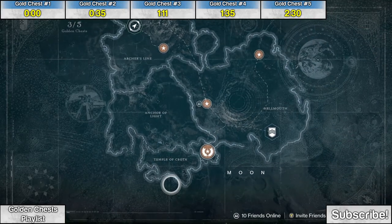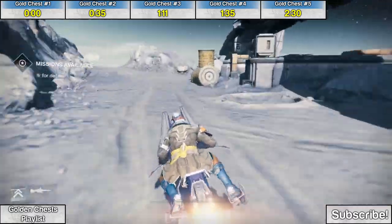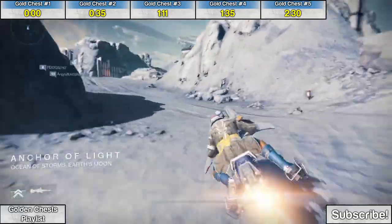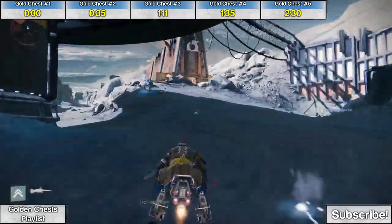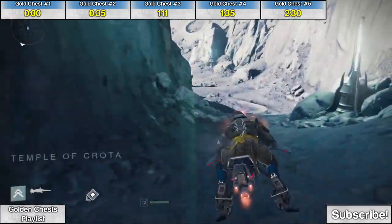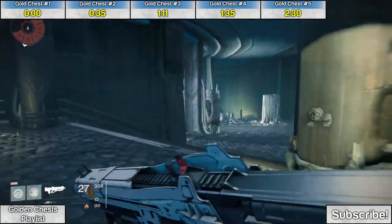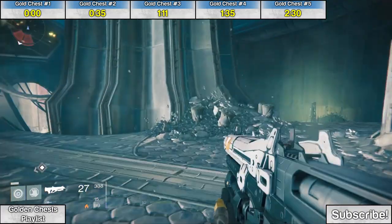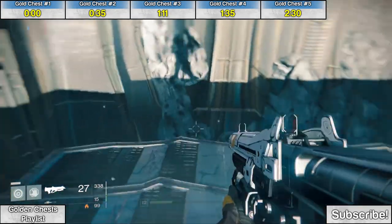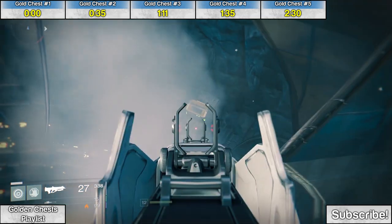Golden chest number four — you're gonna make your way over to the Temple of Crota, so from the starting area just hang to the right. This will be a little bit longer of a section because it's a little bit trickier to find than some of the others. After killing that large ogre, make your way down the spiral stairs and there's a ship kind of hanging in the middle. Jump onto that and then look back towards where you came from and down into the pit. On the wall of the pit you'll see the fourth golden chest.